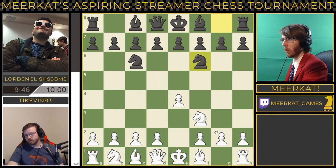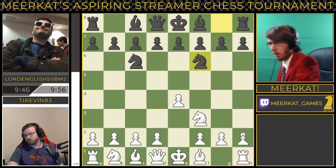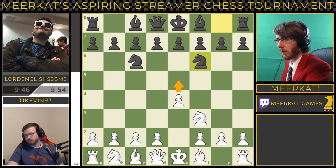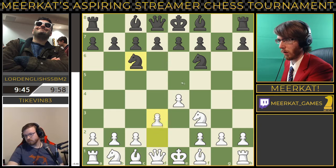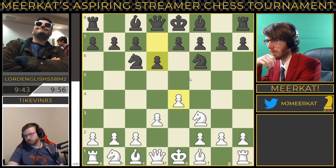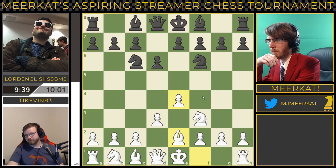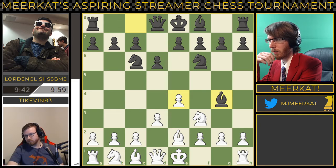Now we have both knights out for Lord English already. Honestly, e5 would be the best move here. You can't take back there. I don't know why he didn't just push all the way up, but I guess to protect that pawn. I like the development here a little bit better from white right now, but black's not in a bad position.